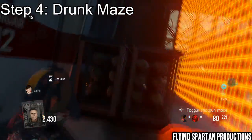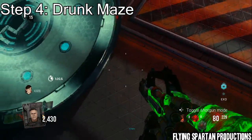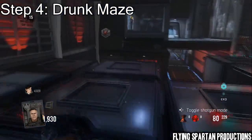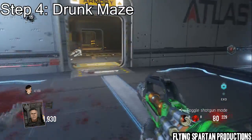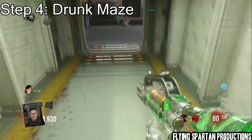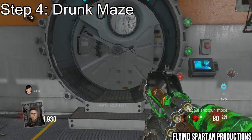Turn left here, open this hangar door, jump over these boxes, and there's the tablet. We're going to teleport, and here's Oz's quote. Then I'm going to run back to the vault and move on to step five.